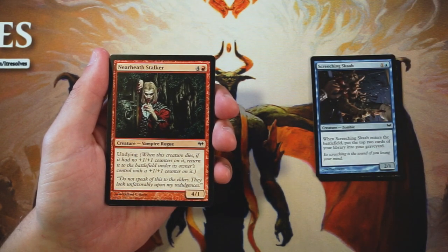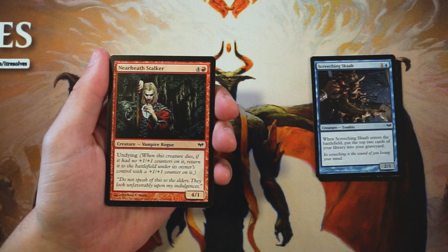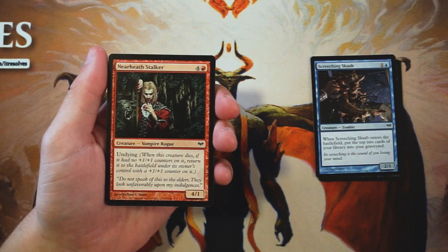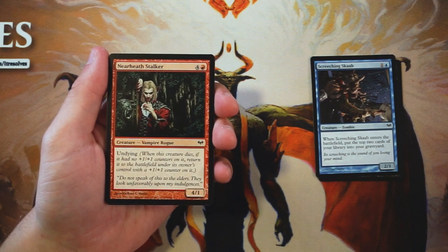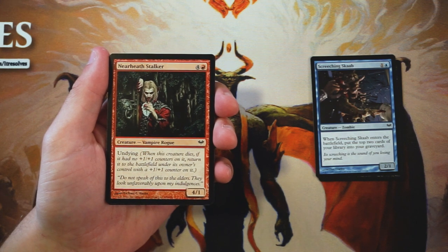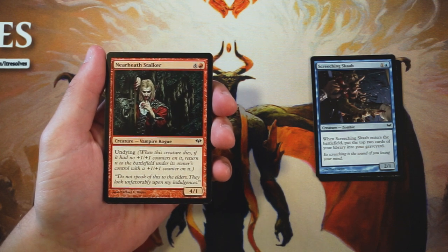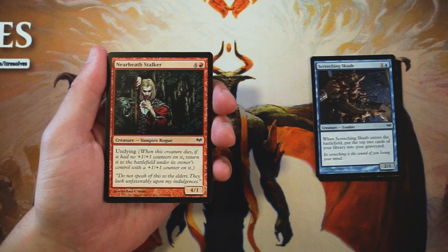Nearheath Stalker is a four-one for four and a red with undying — when it dies with no plus-one-plus-one counters, it returns with a plus-one-plus-one counter. That's interesting because it gives you two-for-one value, and there are a lot of ways to exploit it. However, this card dies so easily with only one toughness. Literally any creature with any amount of power can trade with it, so it's significantly undervalued in comparison to its cost. It's not the flagship undying card by any means.